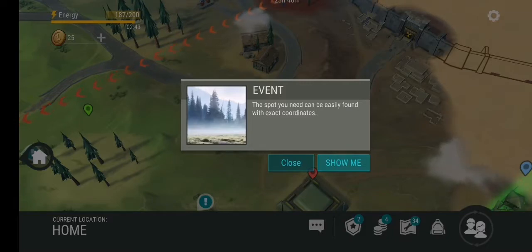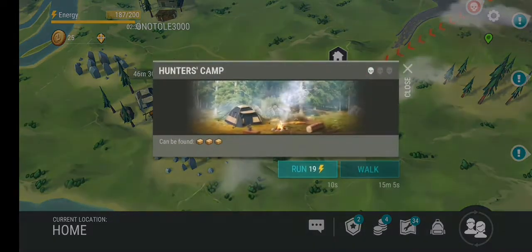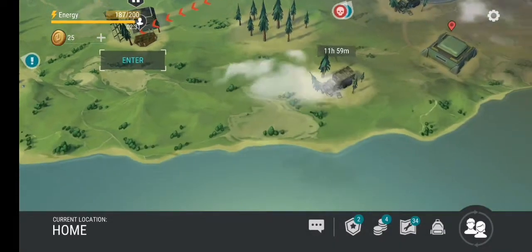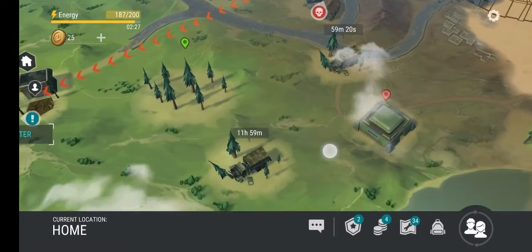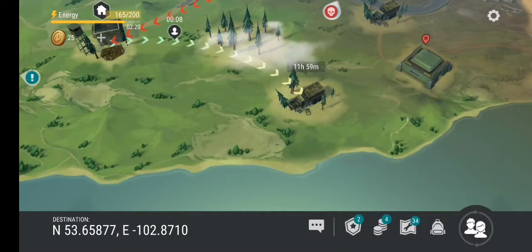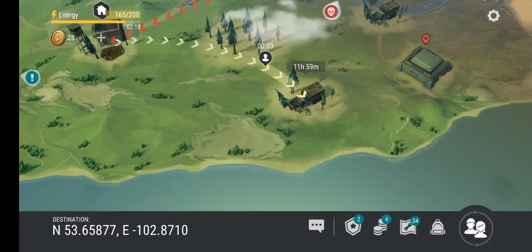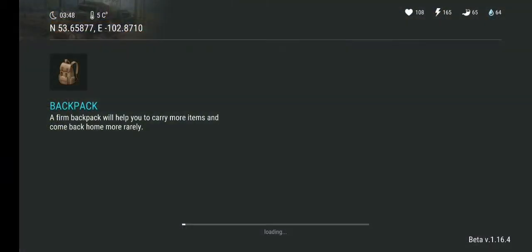The drone gave me coordinates. First off I have the dog event — not really important, just some stuff to get. I have 12 minutes for one and one hour for the other, so let's go to the closer one. Let's run since we have enough energy — the destination is the coordinates from the drone. And we're there — let's enter.